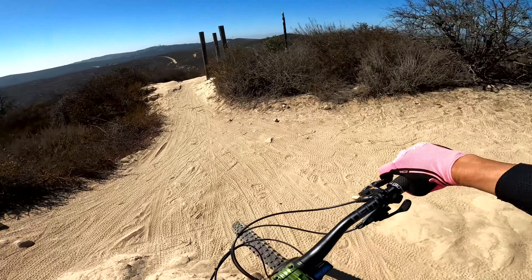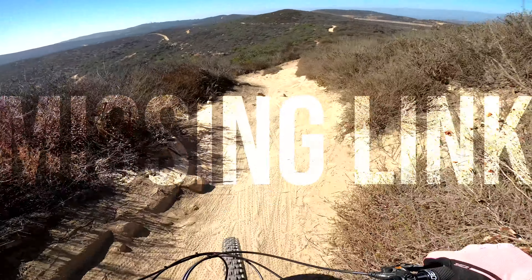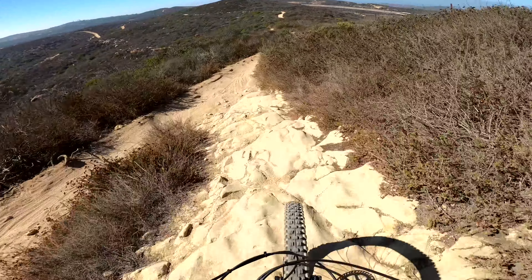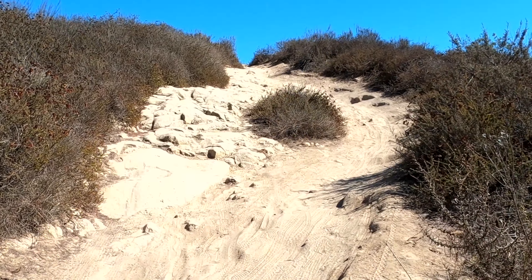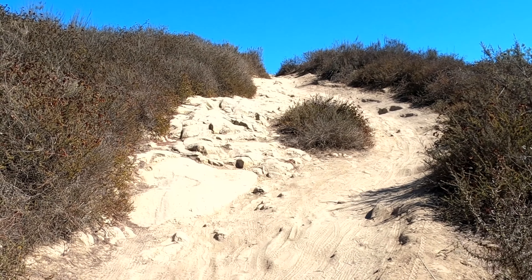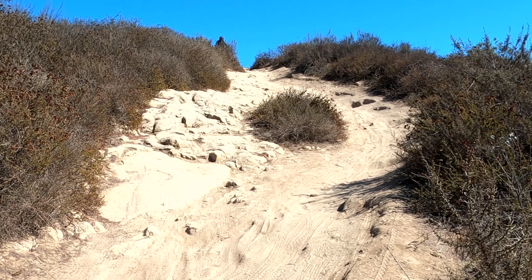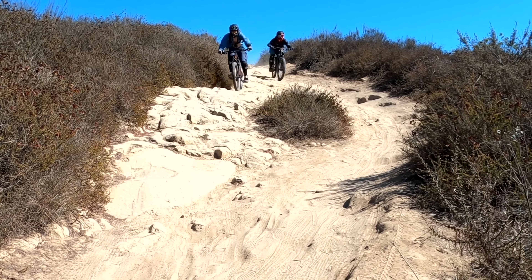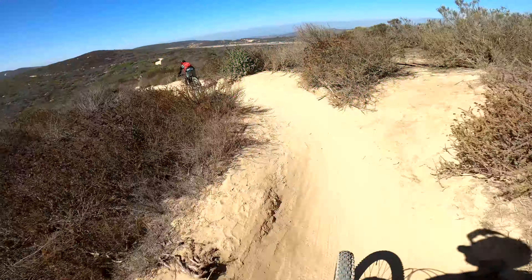This is the top of Missing Link as we drop in. There's a squirrel catcher right at the beginning where you get to choose either a rock line on your right or a dirt line on your left. There's no surprises here — just take your pick and have a good time with it. Noor is going to come down and take that rock line, and Robert's going to come down and take that dirt line. Both are super fun and it's a great way to give you a taste of what's to come on this trail.